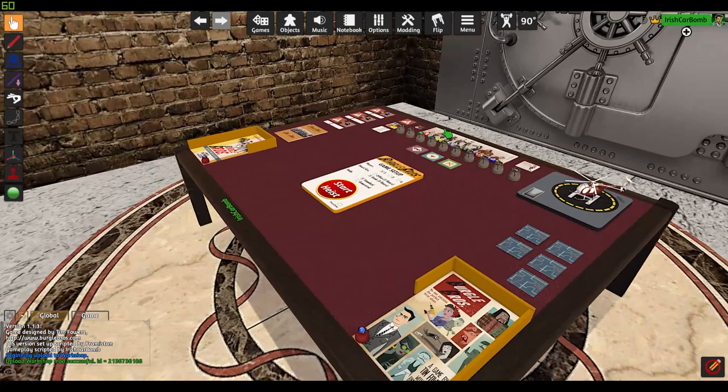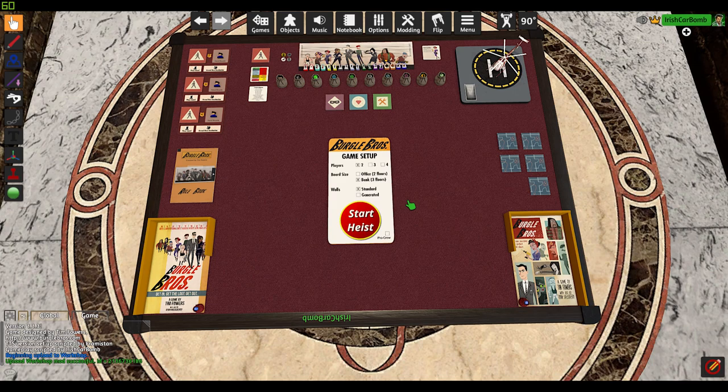We're going to look at everything I've done for Burgle Bros by Tim Fowers. This is built off of Farmenstein's 1.1.3, which he did a wonderful game setup. The only thing I added to it was the ability to pick between the pro crew and a regular crew.